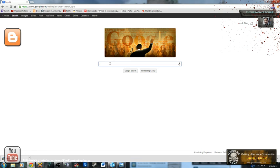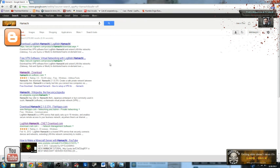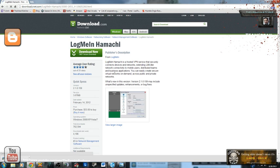One of the things you need to do is download it — I'll include the links in the description box. It's a program that's been around for a very long time, back in the days of Red Alert and the Command & Conquer series. It's called LogMeIn Hamachi. The name has changed over time, but it's a hosted VPN service that securely connects devices and networks, extending LAN-like connectivity to mobile users, distributed teams, and business applications.